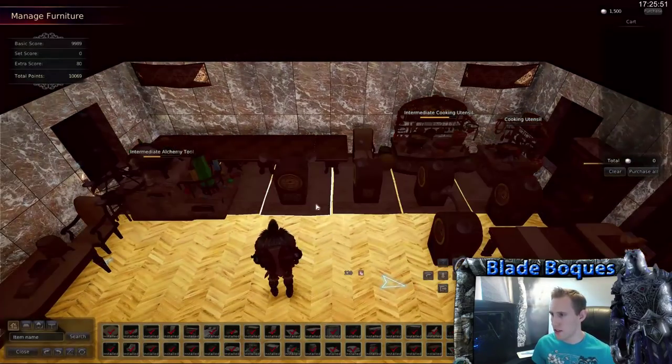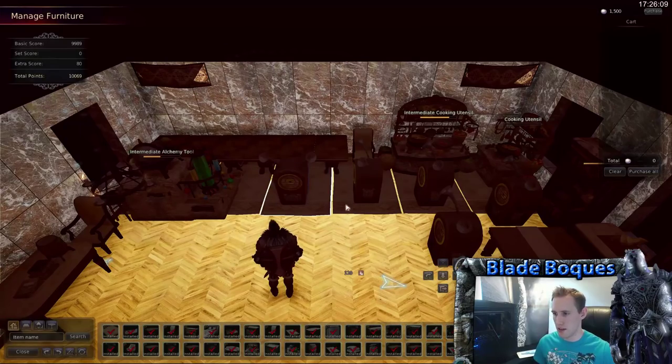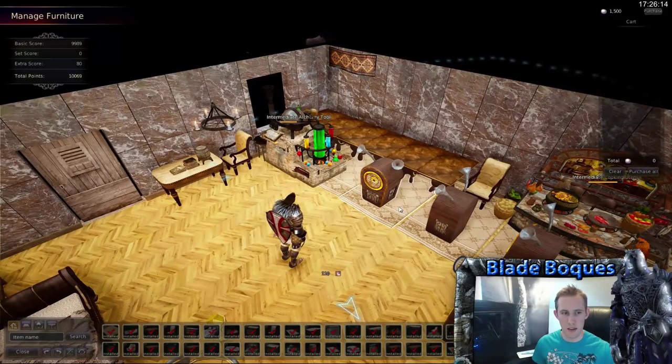So this is a carpet here. You can get these at the main city vendors - I'll show you where to do it. This is going to cost you 25k and give you 25 interior points. This is a very, very good deal. Typically you're doing fine if you're spending 2,000 silver for one interior point - that's a pretty good ratio. But these carpets are one-to-one, which is pretty nice.